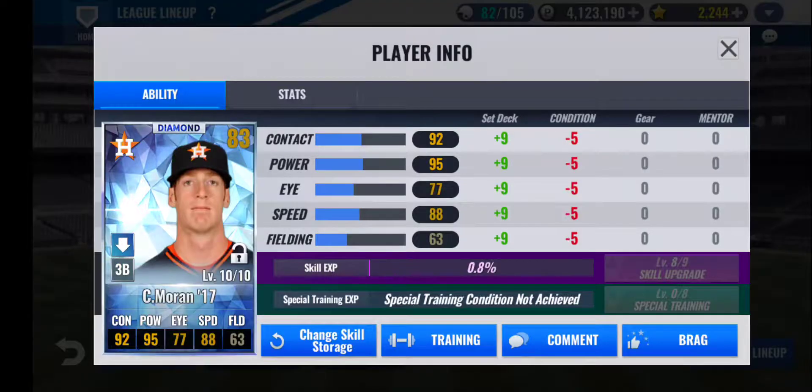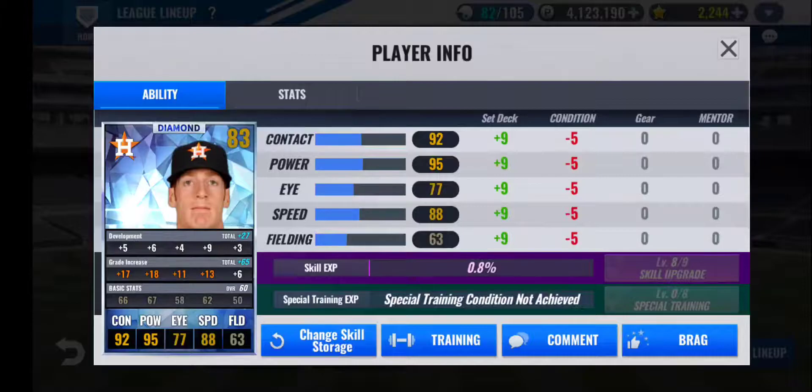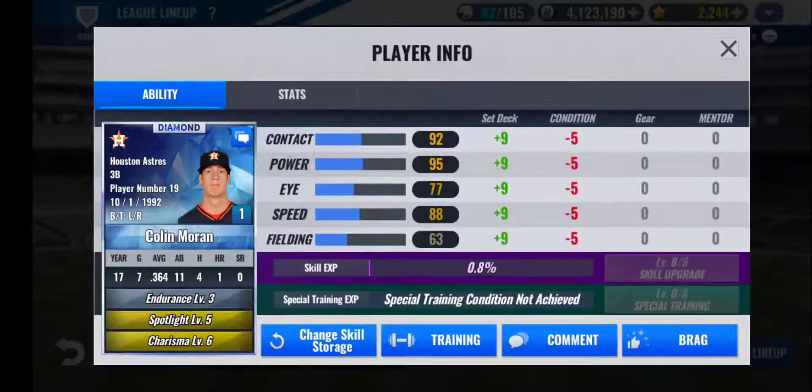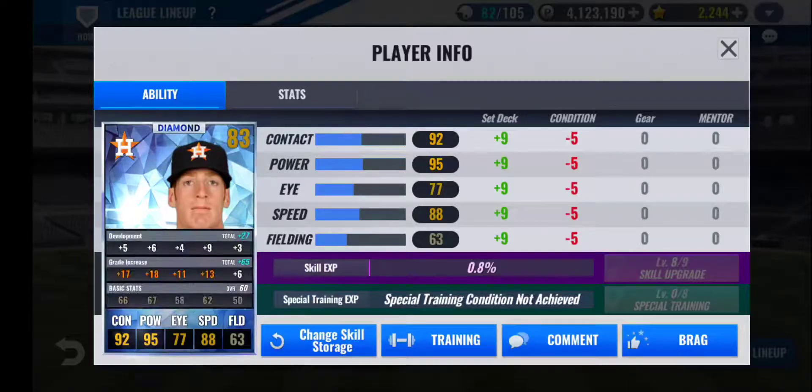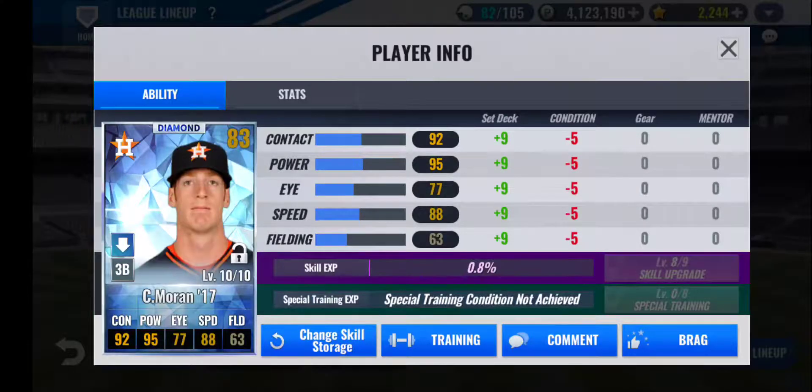Batting eighth, I have Colin Moran 2017. Not the best Houston Astro card at all — he's a 60 base with a 65 GI. His train is pretty scattered with a lot going to speed. I'm not really looking to make this card a long-term project, but I do plan on keeping him for a while since I have Spotlight and Charisma on him. Those are very, very top tier skills on a very bad card, unfortunately. But for now he works really well for me, hitting home runs — especially in PvP and ranked, where he performs exceptionally well.